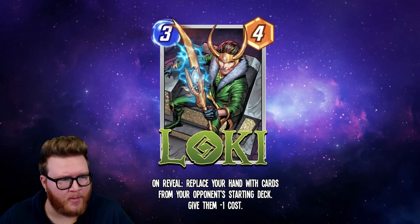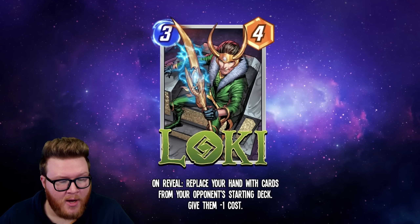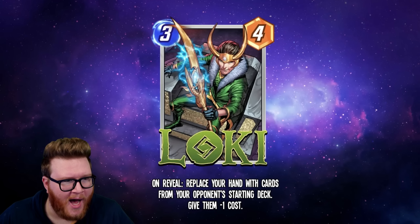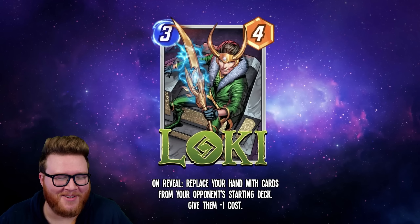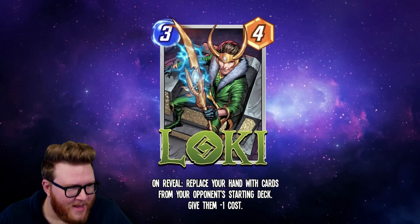First off, here is Loki, which will be the season pass card. He is a 3/4 with On Reveal: replace your hand with cards from your opponent's starting deck and give them negative one cost. You don't like your deck? Don't worry — you can just play your opponent's, taking their cards and getting a discount on them. It's like doing what they're doing but way better.